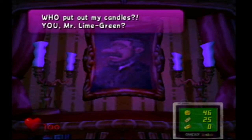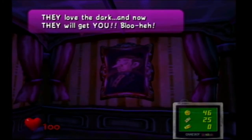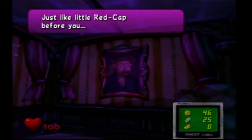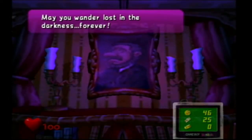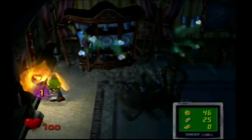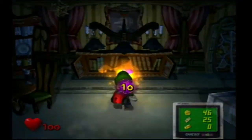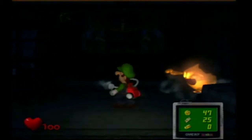Who put out my candles? Dark rooms are dangerous around here. They love the dark and now they'll go for you! Just like the red cap before you - may you wander in darkness forever. Are you afraid of the dark, little man? Here come the ghosts! This time the ghosts are going to hurt you, unlike the ones in the training area. The same method works here: turn off your flashlight, let them come behind you, stun them, and then hit the vacuum. Once their heart appears, start vacuuming them up.